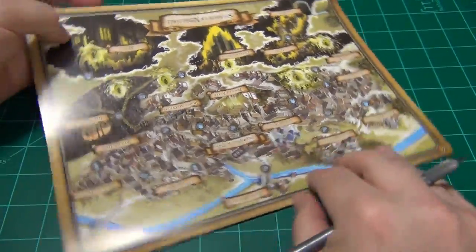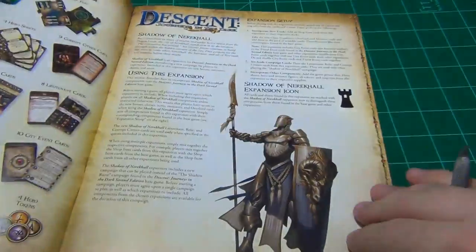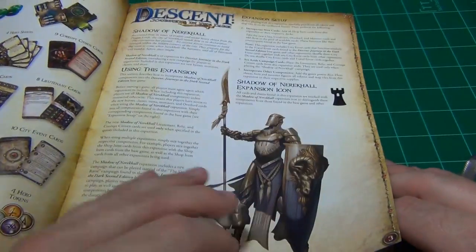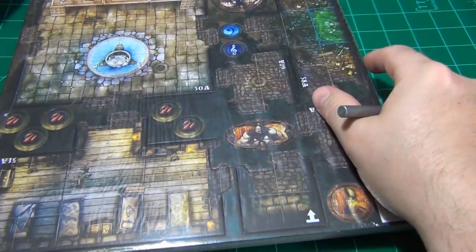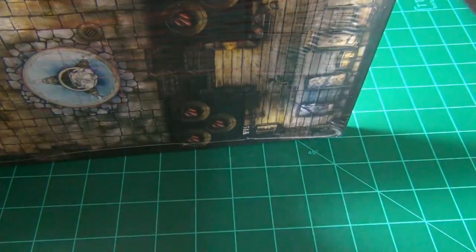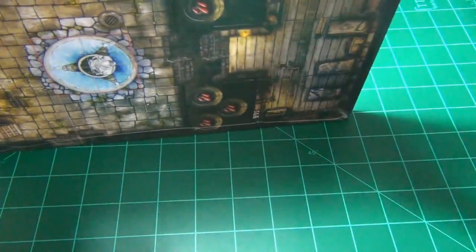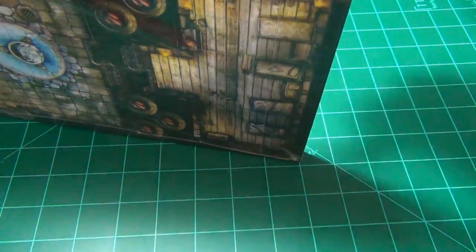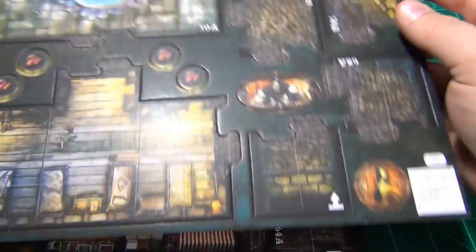There's a map on the back for the campaign. There wasn't a table of contents so I can't say exactly how many scenarios there are. We also have some cardstock here and you're going to get some tiles.